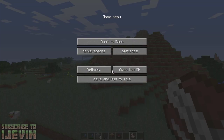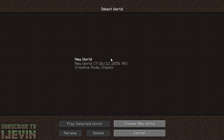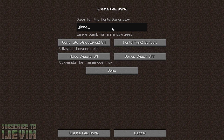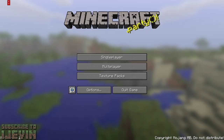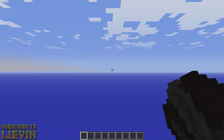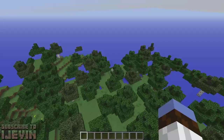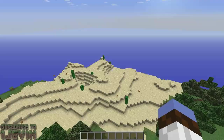Now we're going to exit this world and start a new one in creative to look for an NPC village. I figured we might not get that lucky spawning right next to one. But there is villager trading now — if you've been living under a rock, we need to find an NPC village before I can actually show you that.